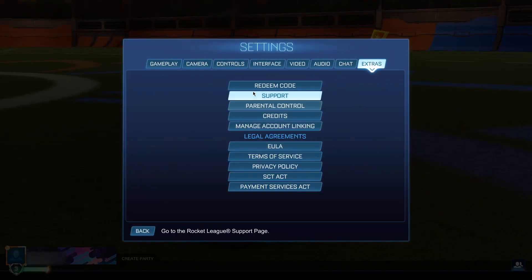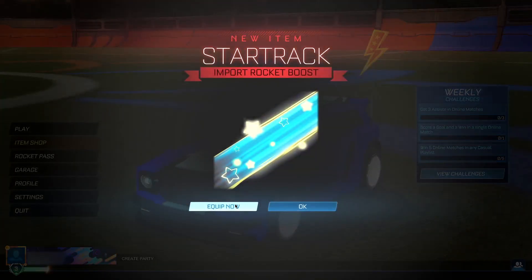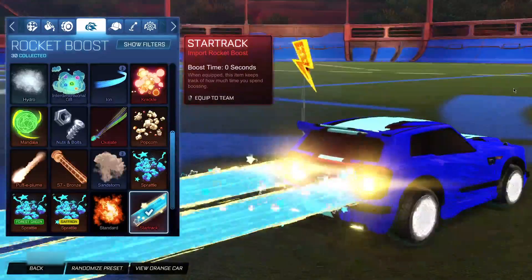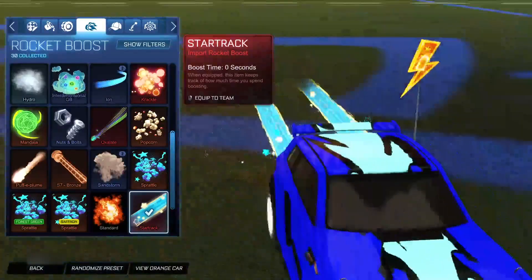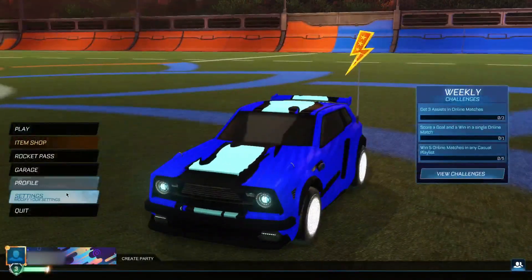Moving on to the fifth code — it's going to be "startrack." This code gets you the Star Track boost, which is an absolutely insane import-rarity boost. Click okay and boom — the Star Track boost, completely free. Take a look at it: it's got stars coming out and a track effect — it looks very very good. I definitely recommend you guys getting your hands on it while you can.